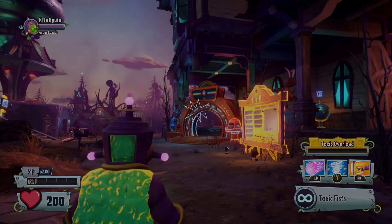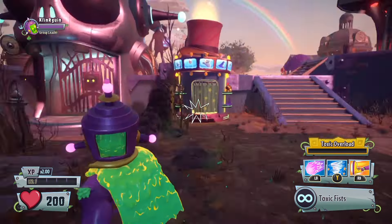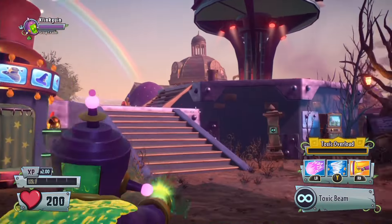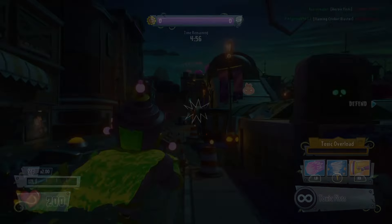Hey, what's up guys, Klingon here and welcome back to another Plants vs Zombies Garden Warfare 2 video. Today we're going to be showcasing the Toxic Brains — it is a legendary character that we unlocked from the red chest from the community challenge, which is really awesome. We're going to go ahead and hop into a game of Turf Takeover.